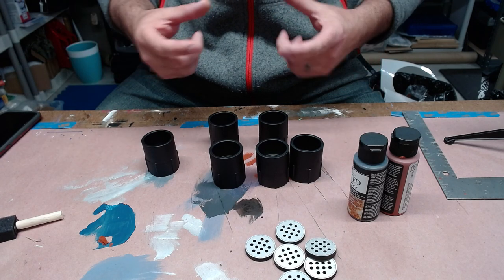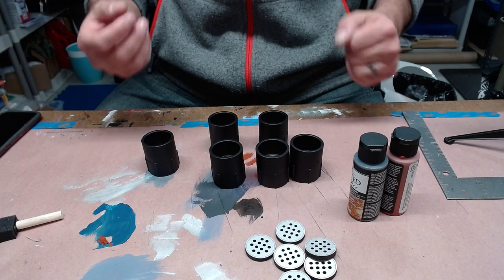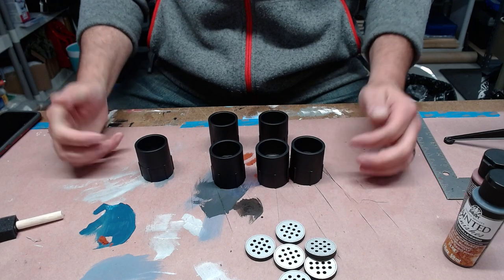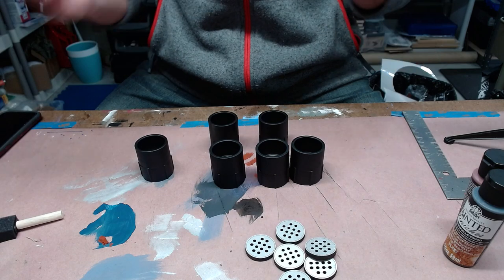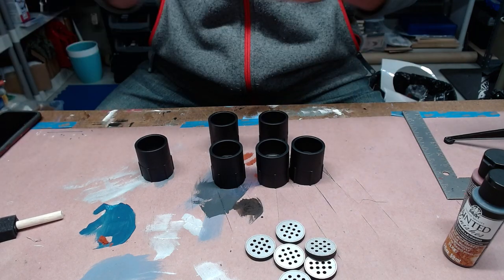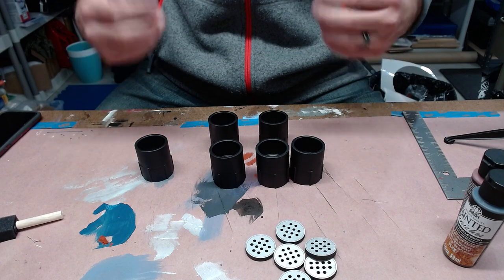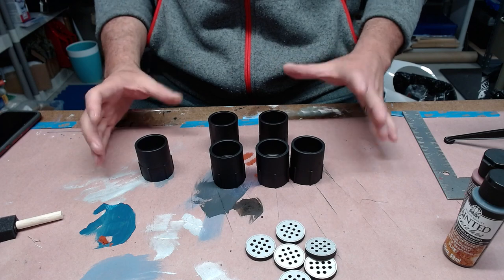The rules say the vents are supposed to be square in shape, but for me steam vents should really be round. With science fiction terrain, you can always make it by hand out of foam, chipboard, or whatever materials you have. But science fiction terrain tends to look best when it's a little more precise than fantasy terrain.